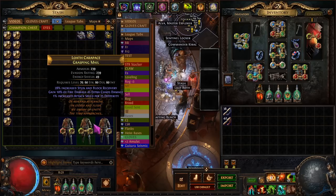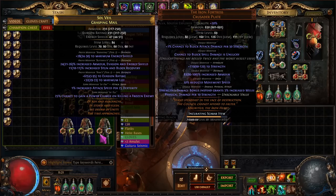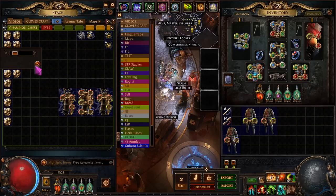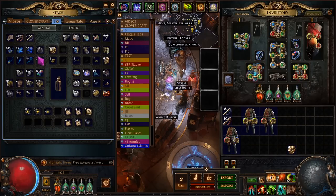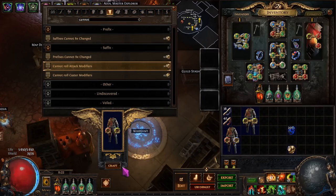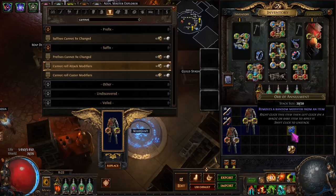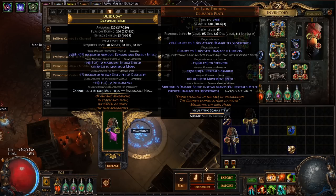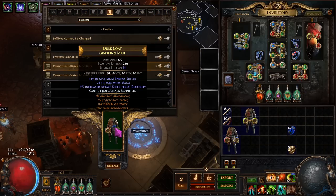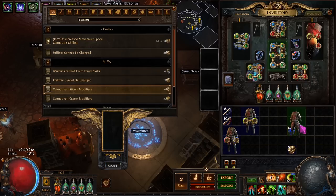Now how do we get there? To start off we're going to try and get our suffixes isolated, so we just want this one attack speed per 25 dex mod. We can isolate this pretty easily. I did off-stream go for a YOLO annul because the suffixes were full, but we can do it like this — just grab a stack of exalts, head over to the crafting bench, go 'cannot roll attack modifiers,' and now we can only annul modifiers that do not have the attack tag. That perdex mod has the attack tag, so we can safely annul.